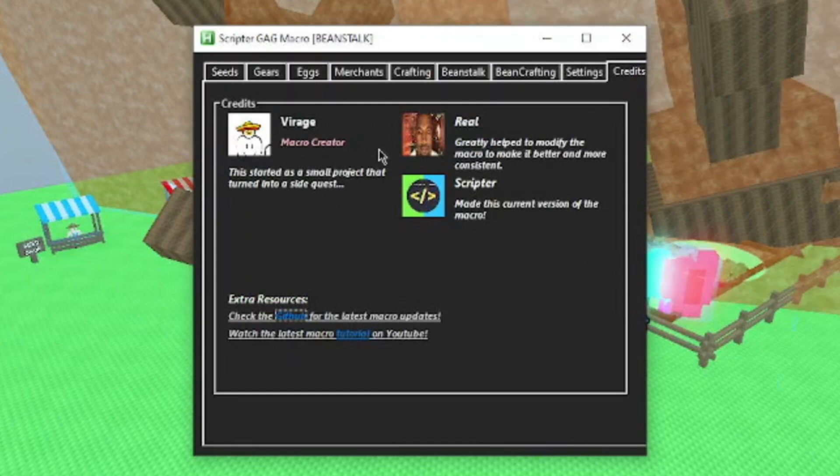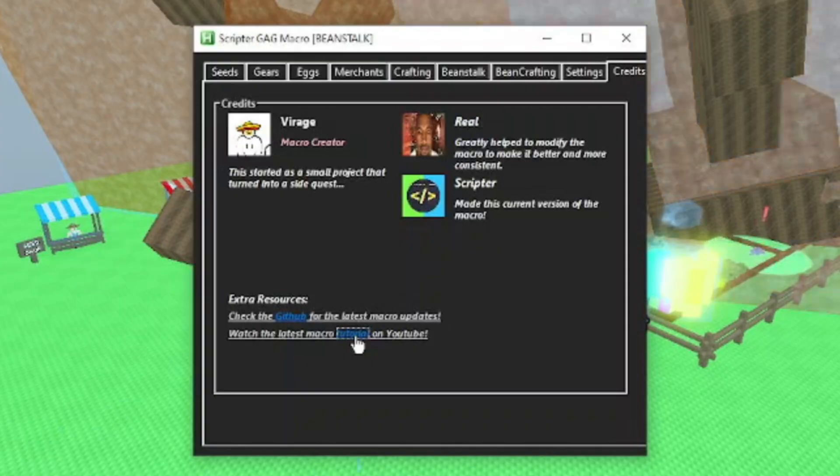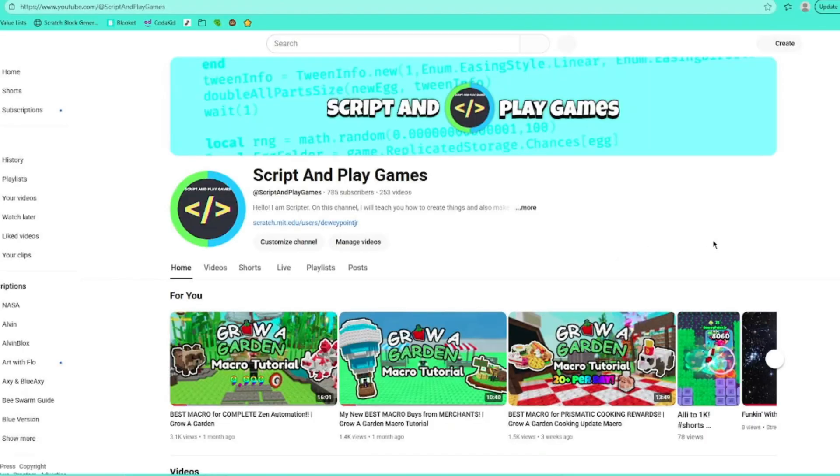And then this last tab is the credits tab. Once again, thank you to Veeridge — Reel helped out Veeridge, and this is me. You can click these links: one takes you to the GitHub so if you need to reinstall it you can do that, and the other link will take you right to my YouTube channel so you can see any future tutorials.